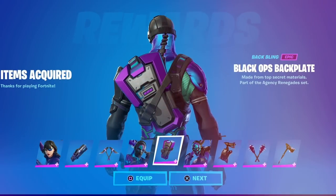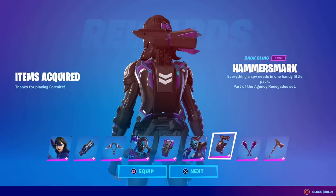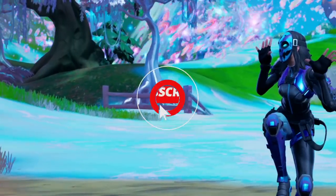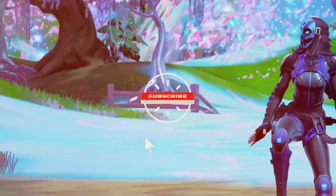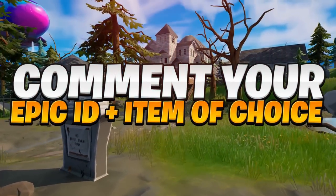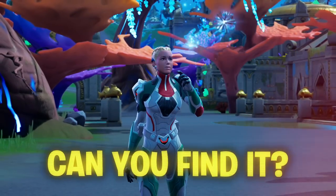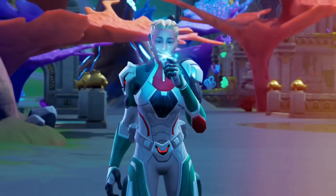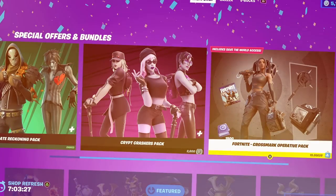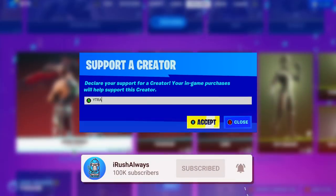Today we have the addition of the brand new Agency Renegades pack, which is super cool as it comes with three skins, three backblings, and also three harvesting tools. If any of you guys are going to be in need of a gift, all you have to do is drop a like on this video, make sure you are subscribed with post notifications on, and drop a comment with your Epic Games ID and what item from the item shop you would like gifted. There is also a secret word hidden in this video for an even better chance. If you've been picking up anything in the item shop, consider using my support-a-creator code YTRA.